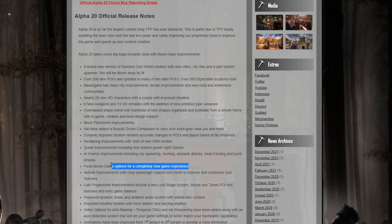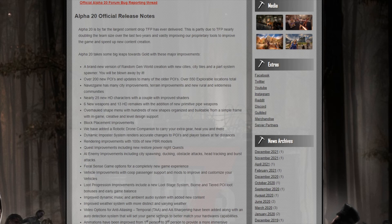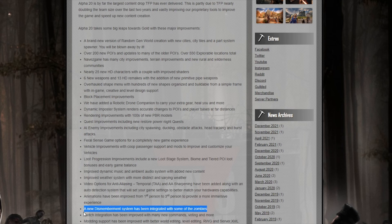This one's got me curious — the Feral Sense game option. Sounds interesting. I'm not sure how that's going to play out, I would love to see some demos on that one. That's going to be really cool, I think. They improved the vehicles for co-op players. We've got a new loot progression system with new loot stage systems based off of biome — so what biome you're in can affect what loot you're going to get. We've got improved animations. We've got a new dismemberment system so certain zombies can lose pieces of themselves — which I thought they already did, I swear I popped heads and arms. Maybe just heads. Either which way, we've got that now.